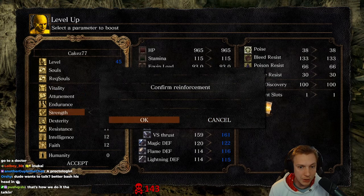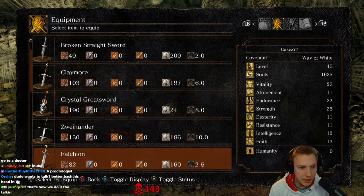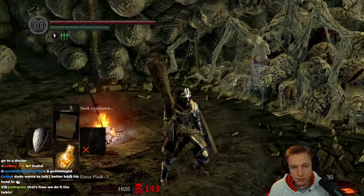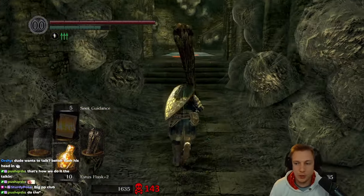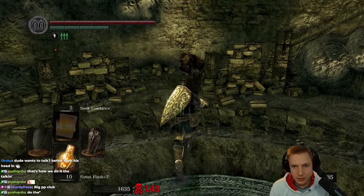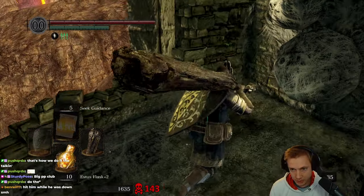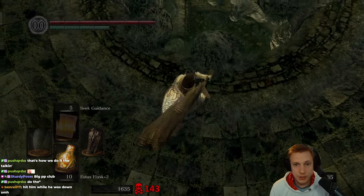More strength. The reason why I'm going for strength is because I want to use the club. Technically it's still a club, right? A great club. How do I not have enough strength, bro? 28. I mean, I was still doing good damage. Let's just see if the club is better - what is this? And also there's a leather. Let's use the leather - let's see what happens.